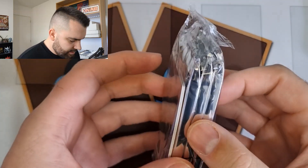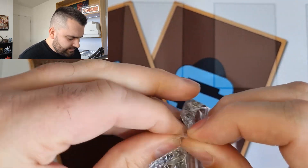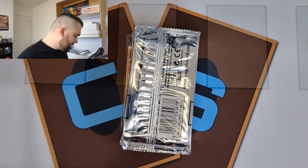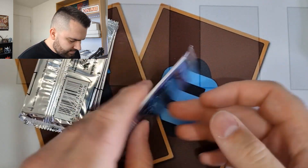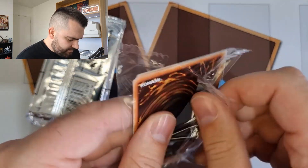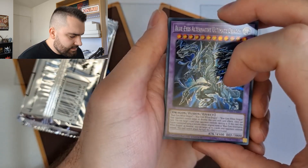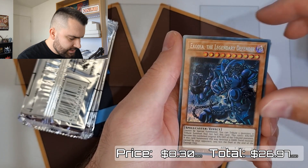I'm pretty sure the Blue-Eyes Alternative Ultimate Dragon is actually worth something. We got our three packs — let's open them up and see what our promos are first. I think this might actually be the first time I've ever personally opened a 2019 tin. The promos are in their own little pack — well we're not here to keep things sealed, so let's open this up and see what's hiding in this five-year-old tin.